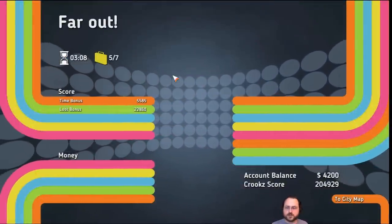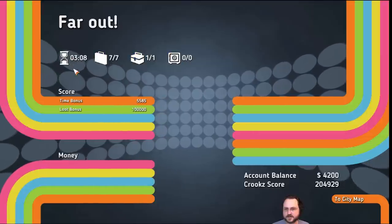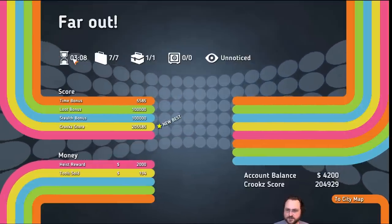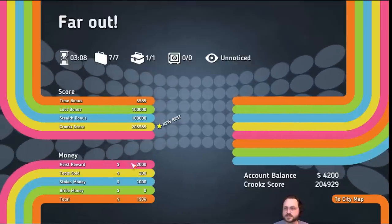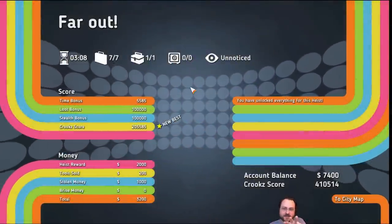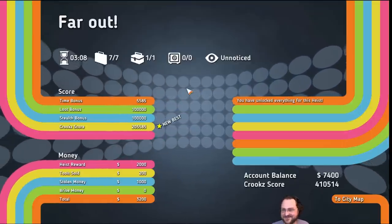We got silver on our time. I thought it was going to be gold. Maybe I have to get under three minutes to get a gold medal on there. I bet we could do it a lot faster. It is a new best score though — I did it faster than on my first go through. It's calculating the heist money — highlighting in gold whatever it's calculating up. I can't believe this game is still a month away from release. It feels pretty damn polished to me. I love the visual design of the game — it's just so tacky in exactly the right way.